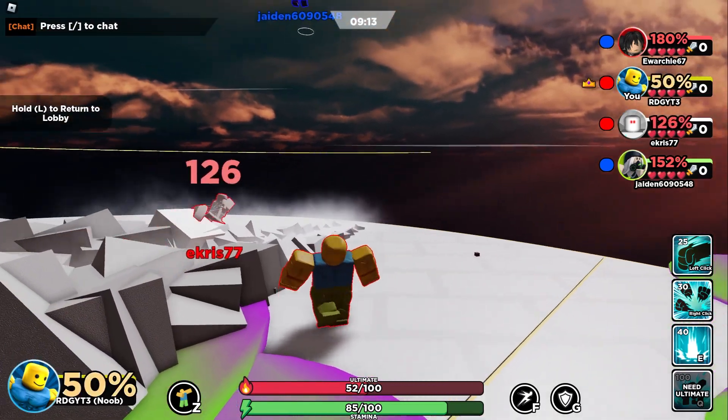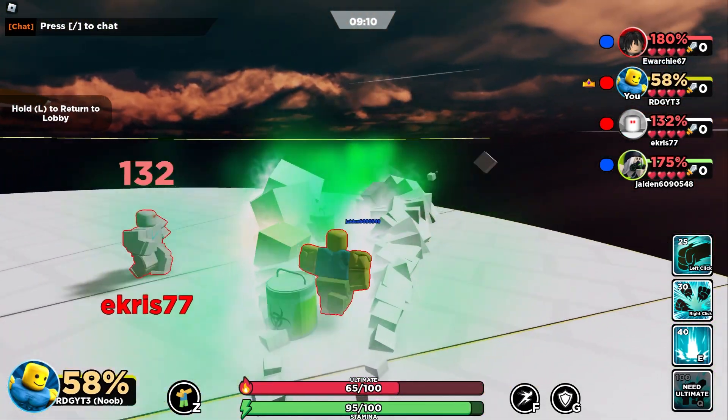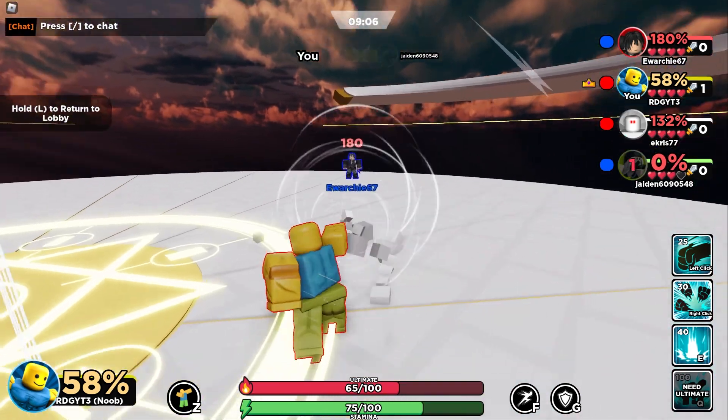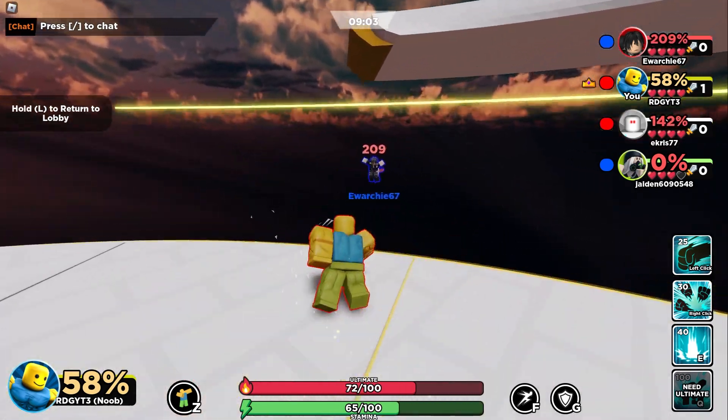Number 5. This is Encounters, a fighting game similar to Super Smash Bros., where you can choose a roster of different characters and battle it out, each having their own unique abilities and skills. If you like fighting games, then this will be right up your alley.